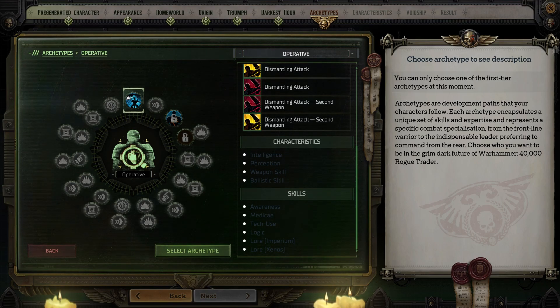Awareness and Lore Imperium are both important, but they don't use Intelligence. So it's probably best to have another character that is in charge of them.